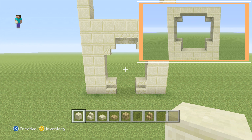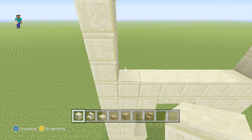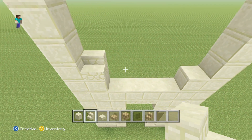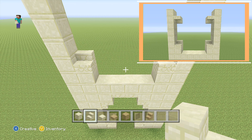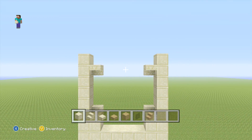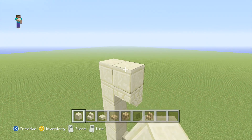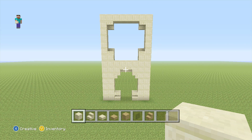Now we're going to add a window on top. In the bottom corner on either side, add a smooth sandstone block and then on top of each just a sandstone stair. Come in one block from the top and on the outside block on either side, place an upside-down sandstone stair facing outwards. For the top row, extend across your smooth sandstone — it's all connected up now.